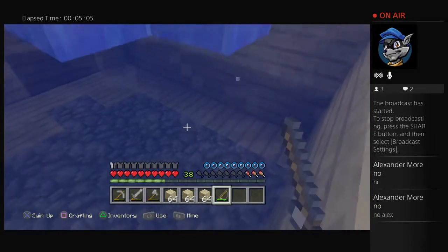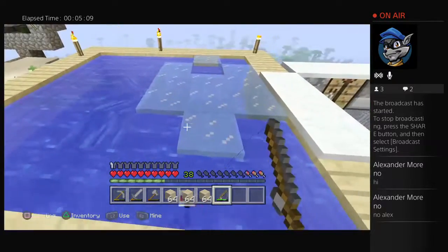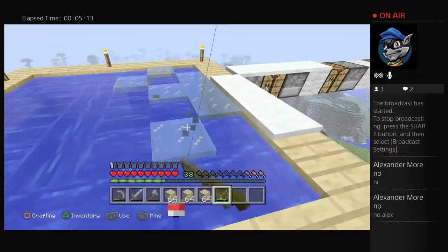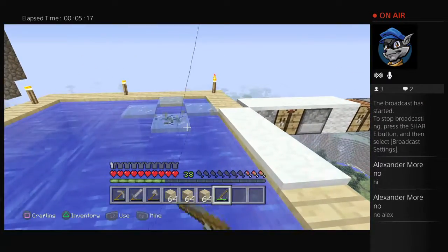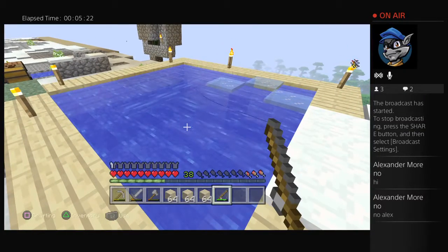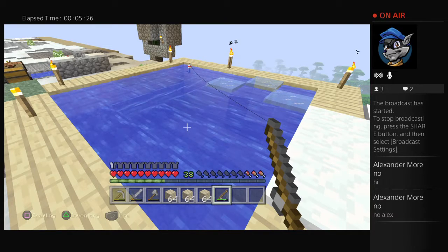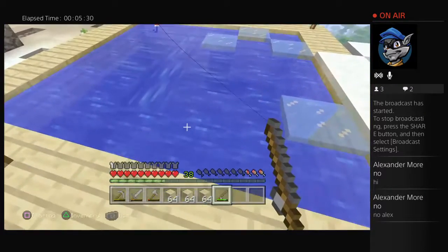Oh my god, I just fell in again. God dang it, stop falling in. I don't know, but this ice is spawning like crazy and it's really annoying. Let me throw it over there, see if that makes a difference. Yeah, okay. Now we know it's working because we can see the little splashes every once in a while. Yeah, see the little splashes everywhere.